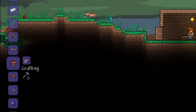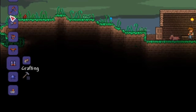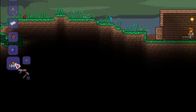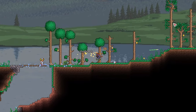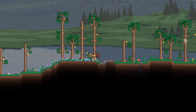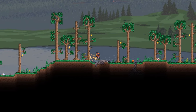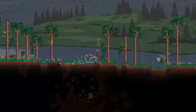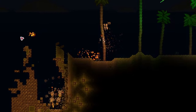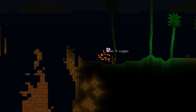We have the helmet, the breastplate, and the greaves. Do we have enough for the space gun? We do! So congratulations — with this, we have reached a decently strong level in both defense and damage. This puts you at a pretty stable spot for the start of expert mode. As you can see, the monsters don't stand a chance anymore, so just collect the rest of the meteor for safekeeping.